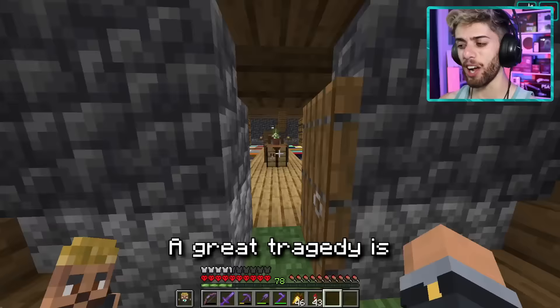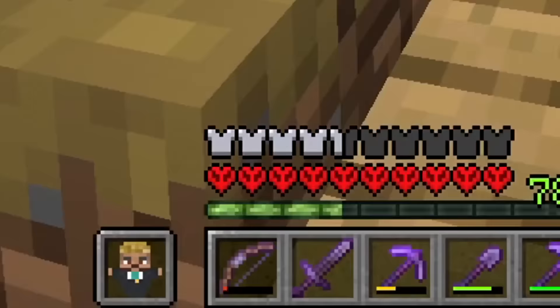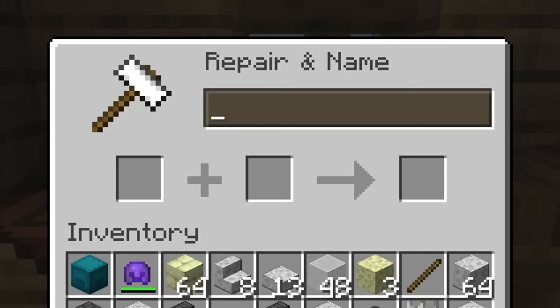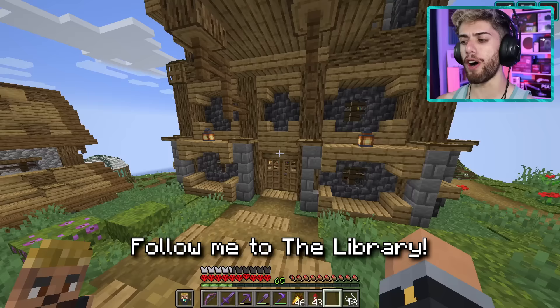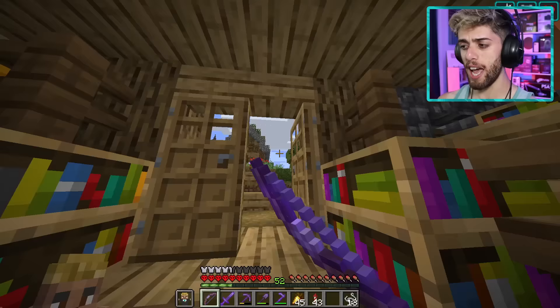A great tragedy is among us — I just realized my prized bow is about to break. But is it still salvageable? Put that there, put that there — we can do it! I had no faith in that. And as a matter of fact, I can probably also get more enchantments on that. Follow me to the library. What books can I use? Punch — boom, boom, boom. And there we go. OP bow is now in session.